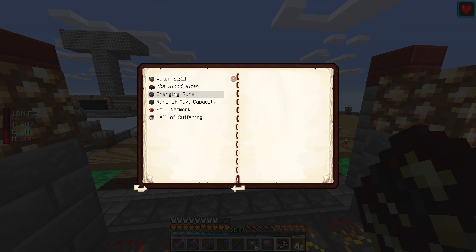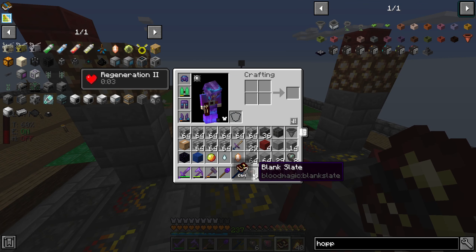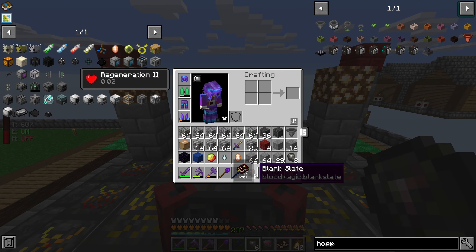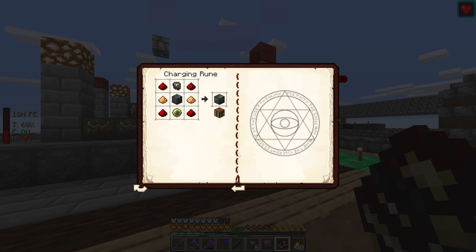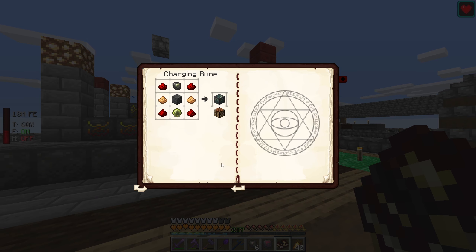In the book there's a charging rune: it siphons LP to charge an internal buffer, and when the next item is placed inside it instantly consumes all the stored charge and applies it to the crafting item at a one-to-one ratio. So if there were 64 buckets of blood stored, putting stone in would instantly transform into 64 blank slates. I might try it depending on how much I need it — I do need demonic slates and a master blood orb.